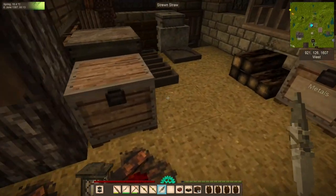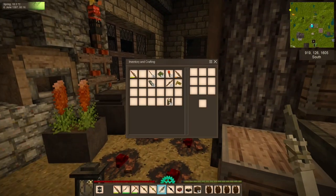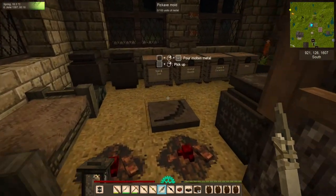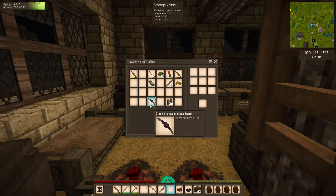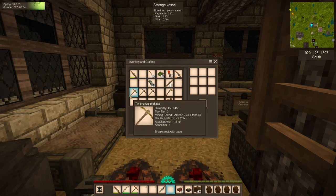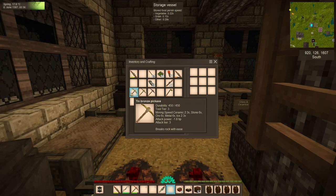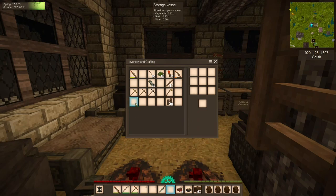Here we have our crucible of bismuth bronze — I'll go ahead and pour that in the ingot mold. And here is our black bronze — pour that in there. It's a very deep yellow color. We'll wait for those to cool. Now that we have these pickaxes, I'm going to grab their molds and put them away. We have three different pickaxe heads: tin bronze, bismuth bronze, and black bronze. You can tell them apart by the colors. Just like every other tool, we slap them on a plain old stick and we get our tool. With the tin bronze pickaxe, we have a durability of 450 — that is exactly 50% more than the copper pickaxe.